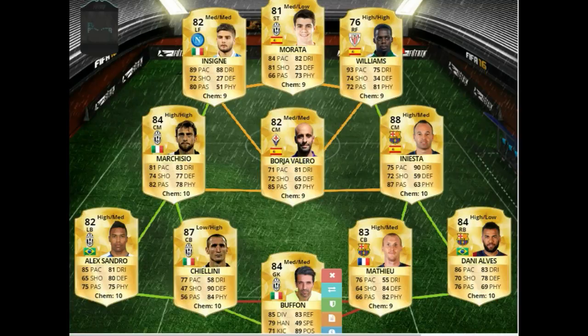Hey, what's going on guys, welcome back to my channel. In today's video I'm going to be showing you an awesome squad builder on FIFA 16. As you can see it's in a 4-3-2-1 formation — it's like a Serie A/La Liga hybrid, a really good team. This team costs around 58.5k on PS4 and around 39k on Xbox One, so on average it's about 50k, which is not very expensive at all.